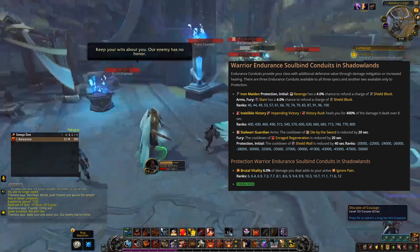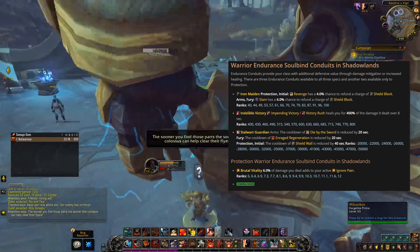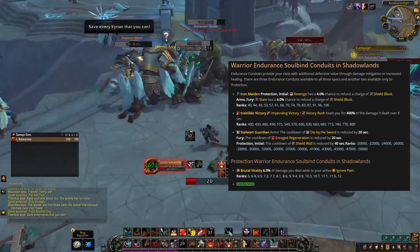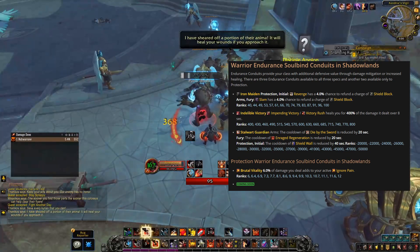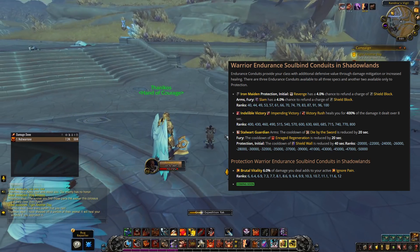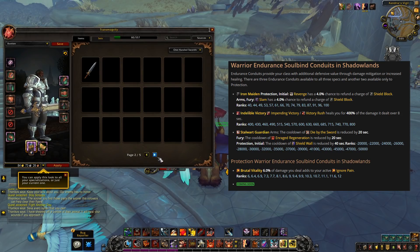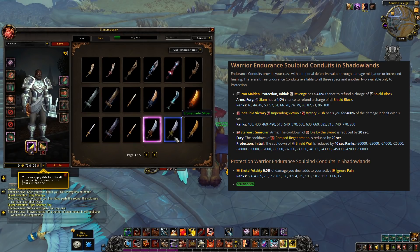Stalwart Guardian reduces Enraged Regeneration's cooldown by 20 seconds, scaling up further — a nice addition on top of the new Spell Reflection for improved Fury survivability. Brutal Vitality (currently flagged as a Protection conduit but potentially available to Fury) makes 6% of damage you deal added to your active Ignore Pain — potentially strong for Fury given how much damage we deal. Combined, these conduits represent a meaningful survivability improvement over BfA.